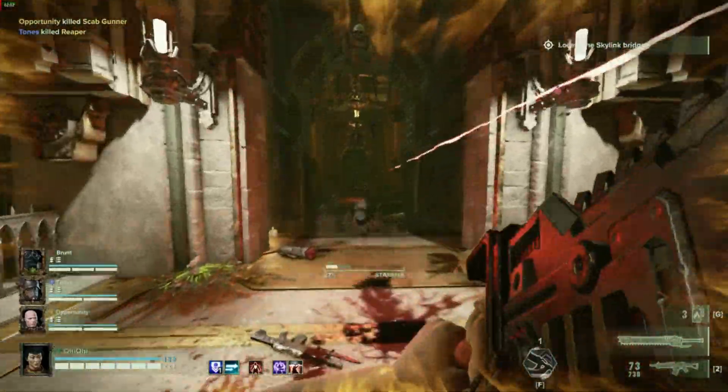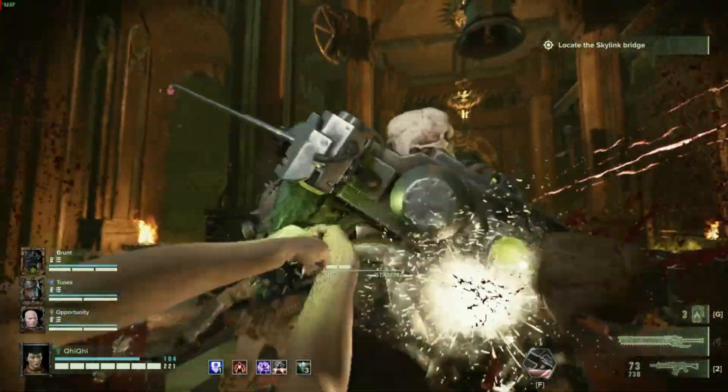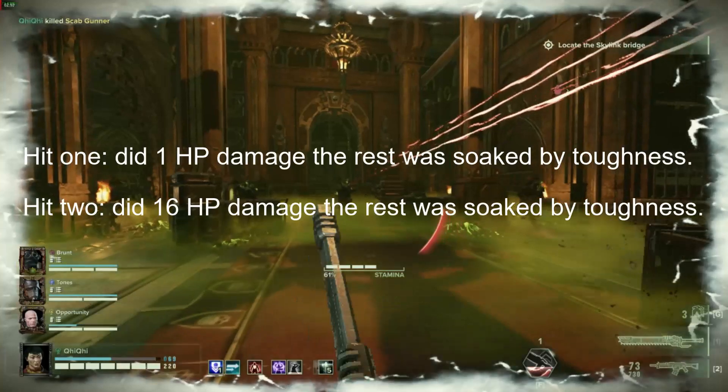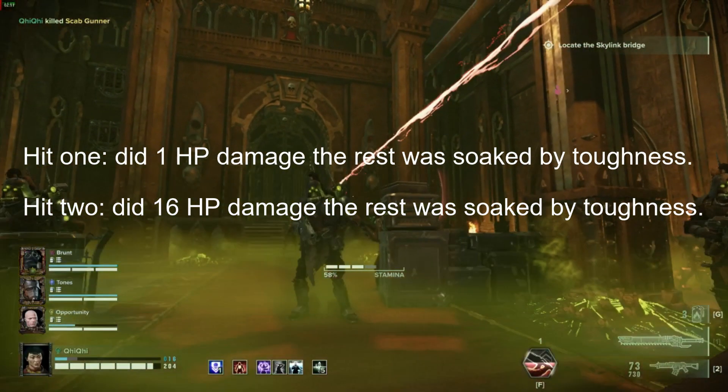When taking melee damage it acts differently though. When you take a melee hit, if you are at full toughness it will act as a second health bar, but if your toughness is not full then a portion will go through to your health pool. The more toughness you are missing, the more damage that will go to your health.